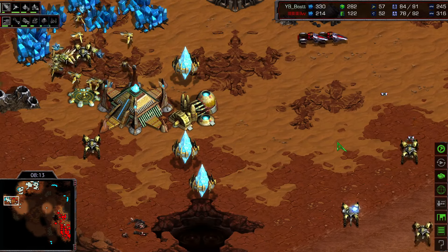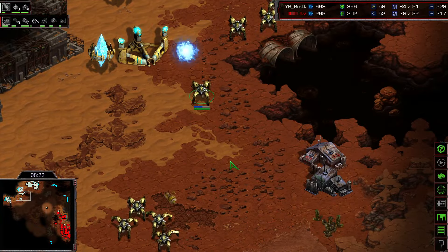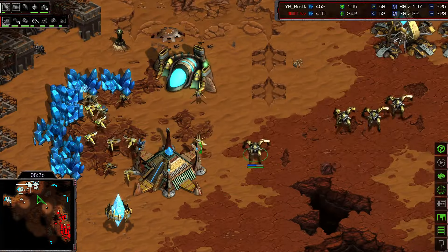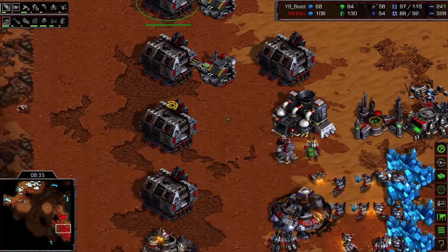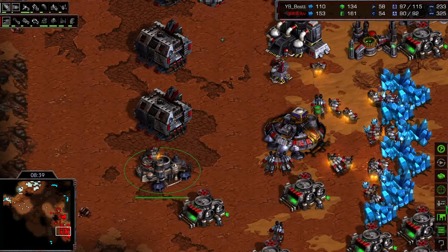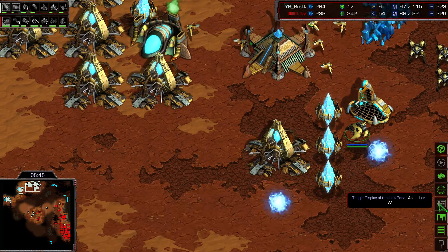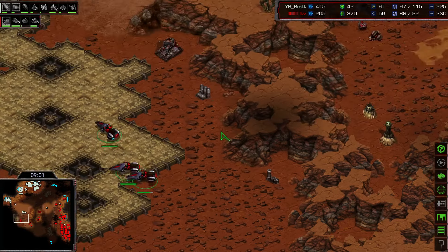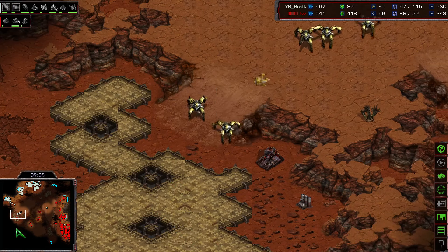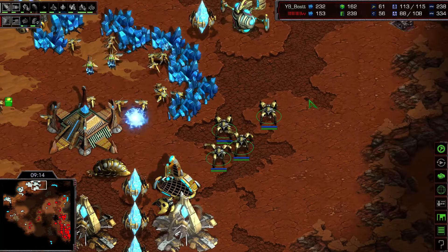More mines are being laid down and the vultures with speed are very strong, but there is an observer watching them. Some probes might get killed, but the vultures don't really make a decisive difference — Best with a very good defense. Closing towards the 10-minute mark with no major fights yet, both players are focused on their macro-oriented games. More production buildings are being added, including a science facility for EMP shockwave in case of arbiter play. But we only see a shuttle with gateway units.